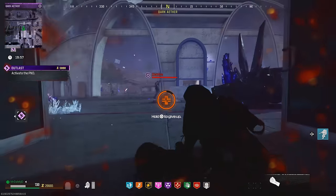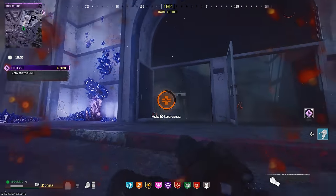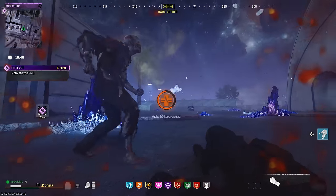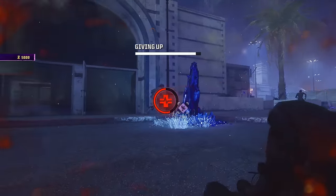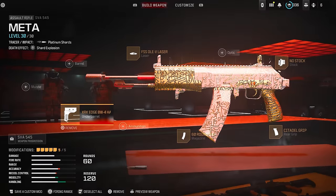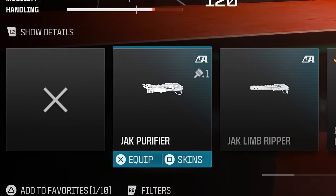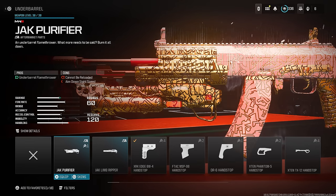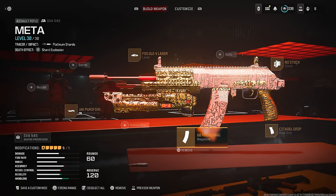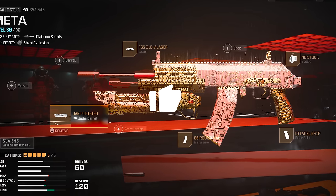So what can we take from this? The flamethrower is the most broken thing in the entire game right now. The only downside is its ammo, so you've got to be extremely careful of that. Going into the class setup, all you need on any weapon is to go to underbarrel and make sure you have unlocked the Jack Purifier aftermarket part. That is literally all you need to do — it doesn't matter what weapon you put it on. Try it out before it gets patched. If you enjoyed the video, smash that thumbs up!